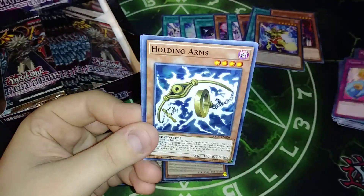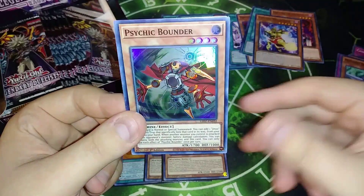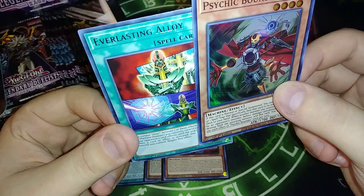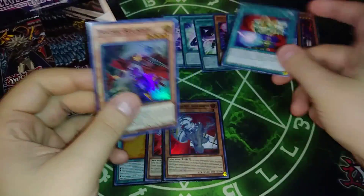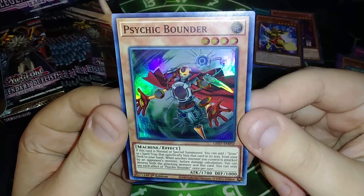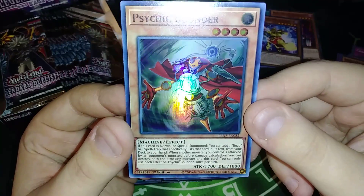So we got Token Stampede, Holding Arms, Mechlord Emperor Skeel. We got Psychic Bounder — cool — and Everlasting Alloy. Everlasting Alloy is kind of neat, but I'm actually excited for Psychic Bounder. That card is actually one of my favorite cards as a kid — Reflect Bounder — and they re-did it as this. Was Reflect Bounder, and they re-did it as this card.